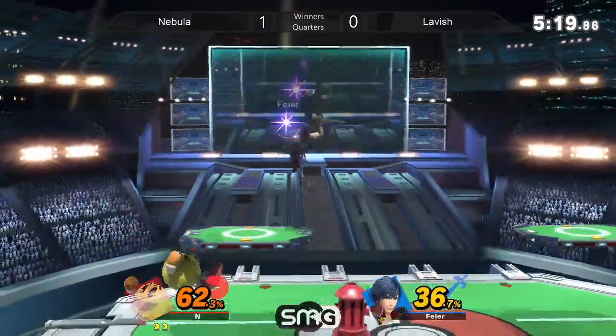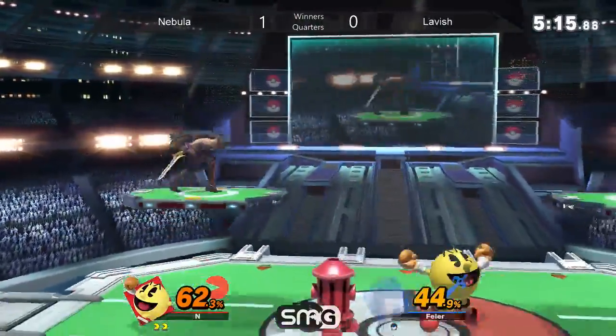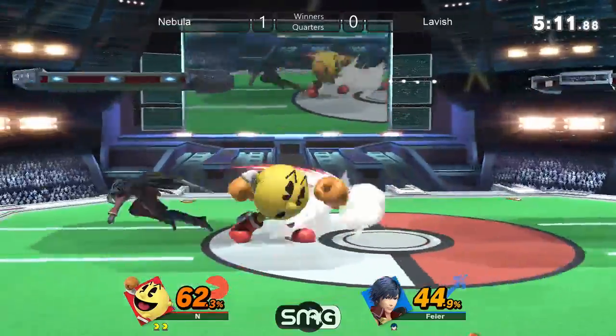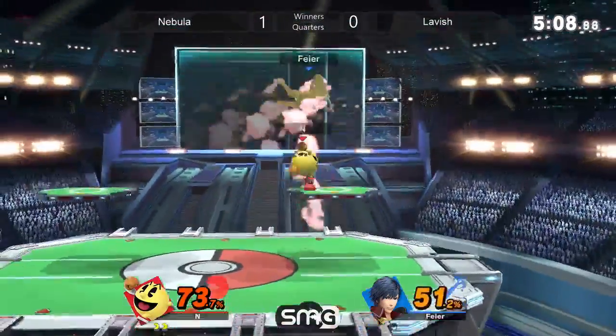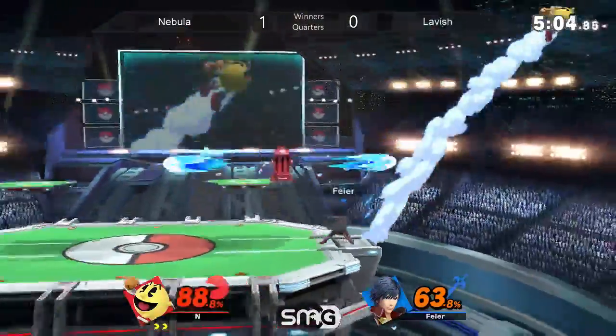Nebula really playing a patient game, making Lavish come in, making him play his game. That's one of the worst things to play against whenever your pace gets cracked like that — especially just for Chrom. Characters kind of want to play their own game, but Chrom has a much easier time to get killed. Try to read the roll — he's getting a little desperate right now. He's feeling the pressure, for sure.